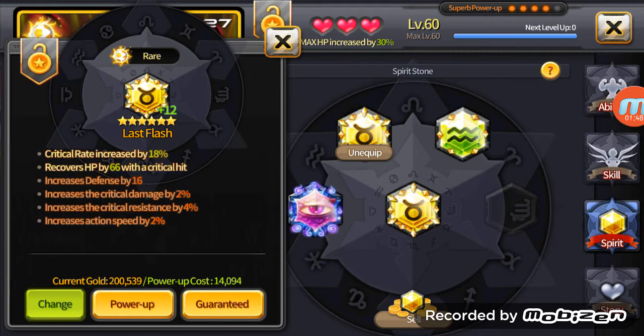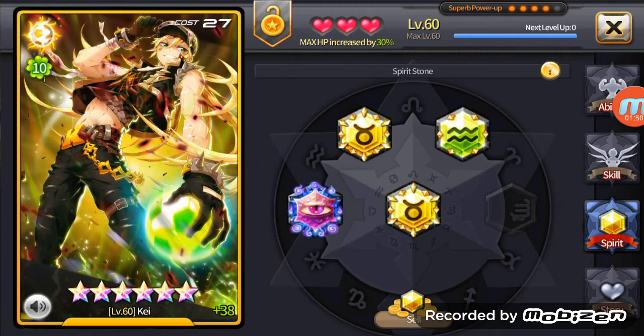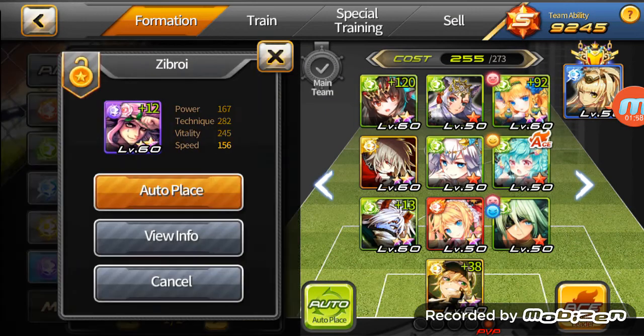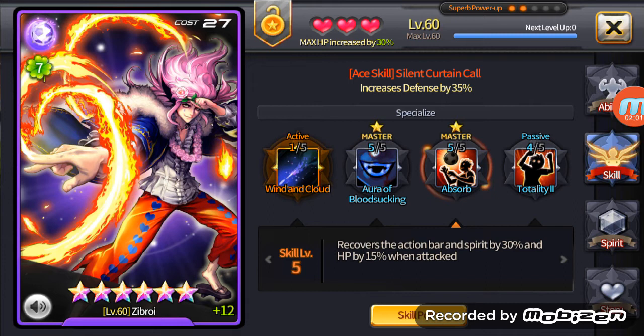He needs these because it's the only way Kai can leech. Unlike other PvE GKs out there — like Zebrory here — Zebrory recovers his HP by 15 percent when he's attacked. He's one of the strongest PvE GKs out there. He just doesn't die — he's a freaking zombie.